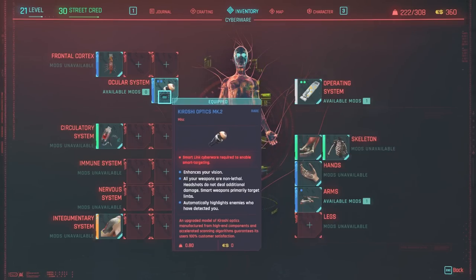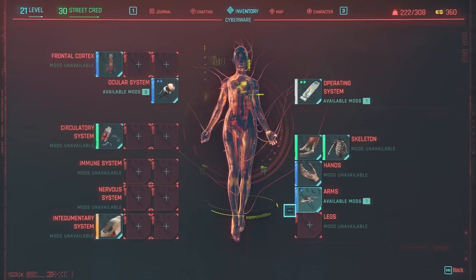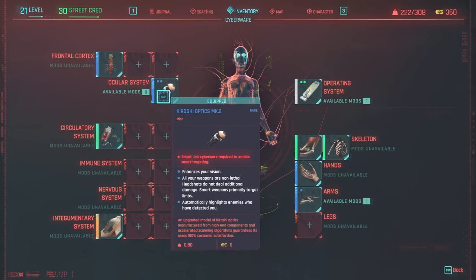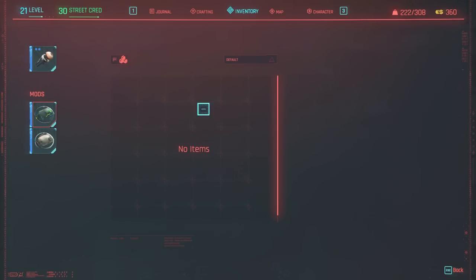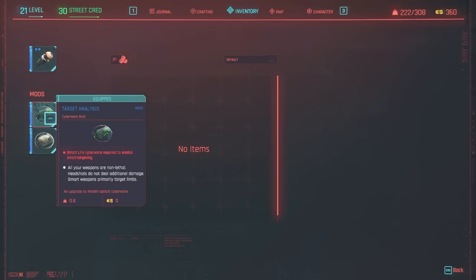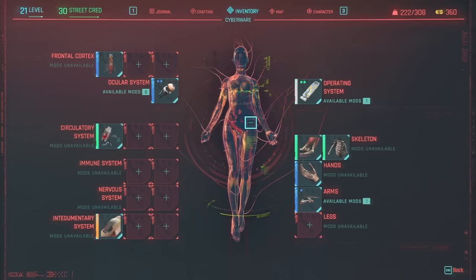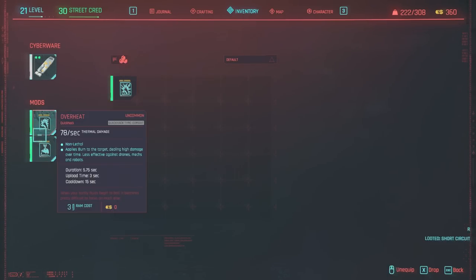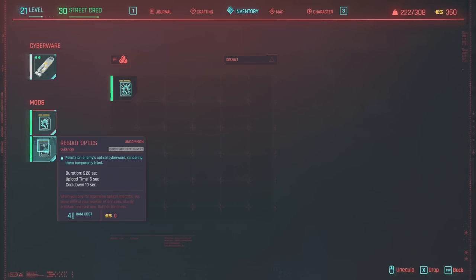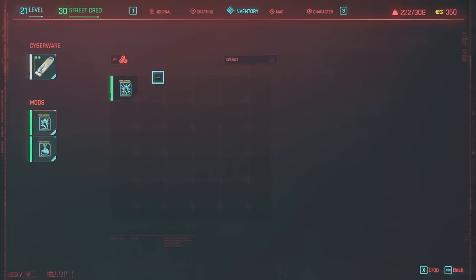Notice how some implants have little dots at the top — those mean you can apply a mod on that implant. If I click on the ocular system, you'll see I have two mods equipped. You can switch a mod out for a different one, but I don't think you can remove it entirely — I've tried and it's not possible. For example, at the operating system, clicking these slots lets you switch mods out. Super simple.